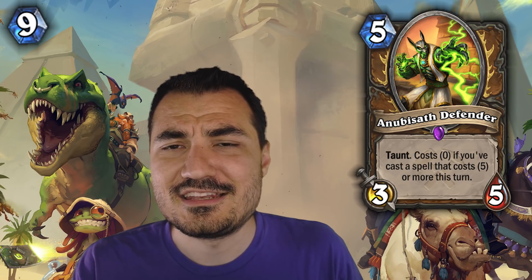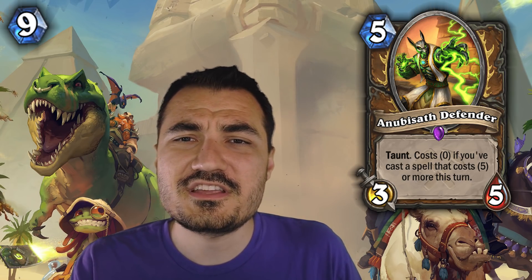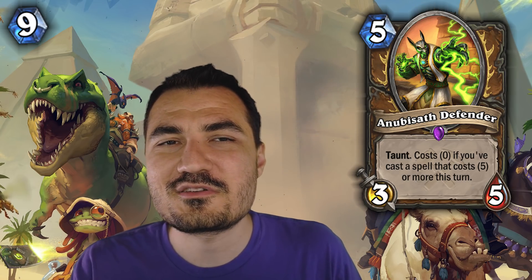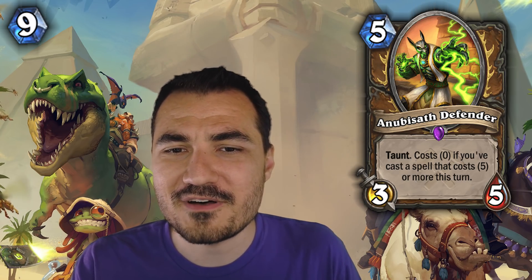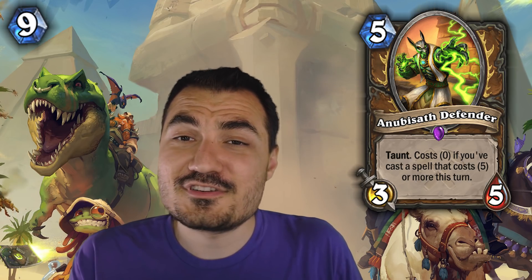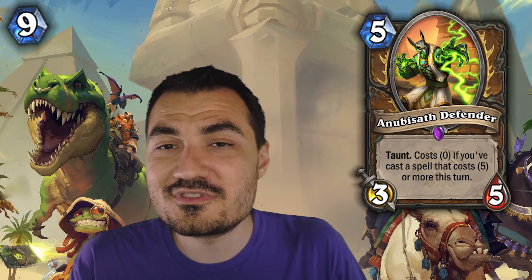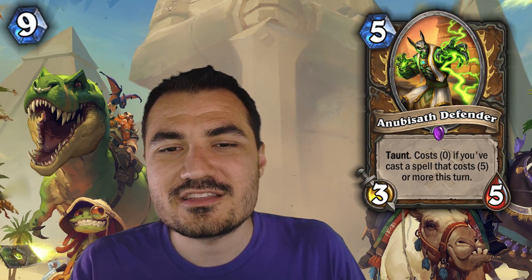Ubiquitious Defender makes the list at number 9. He's just very good. You're going to see him in basically every single Druid deck in the next 2 years that has more than 3 spells over 5 mana — and that might just be every single Druid deck in the next 2 years. So if you're a Druid player, safe craft right there.